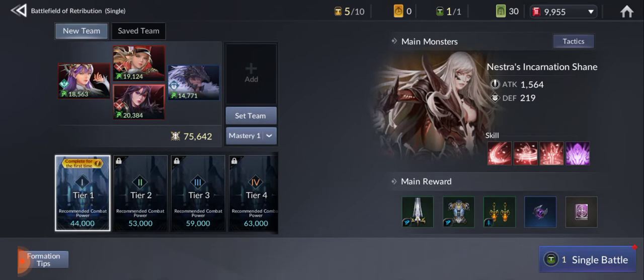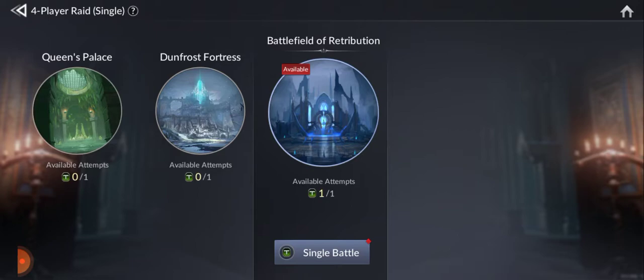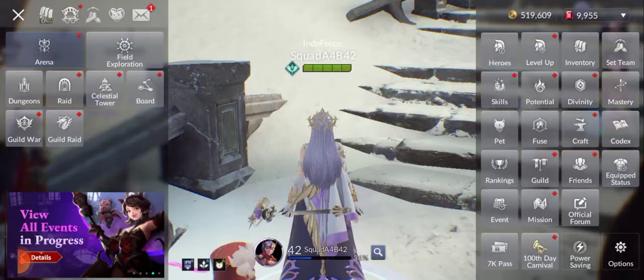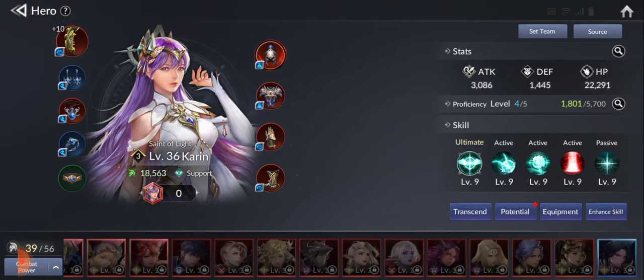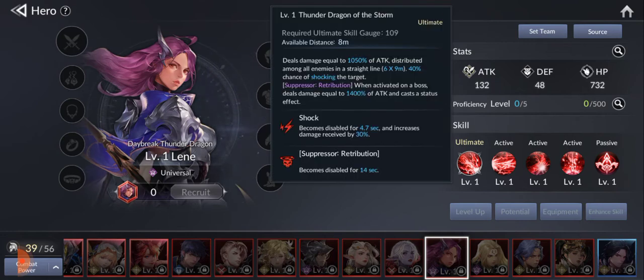The Nestor Incarnation — the tactic is you need to have a character who has a retribution skill. And if you did not get Lene, the legendary one, you will be having a hard time, because she is one of the few heroes who has a retribution skill suppressor.